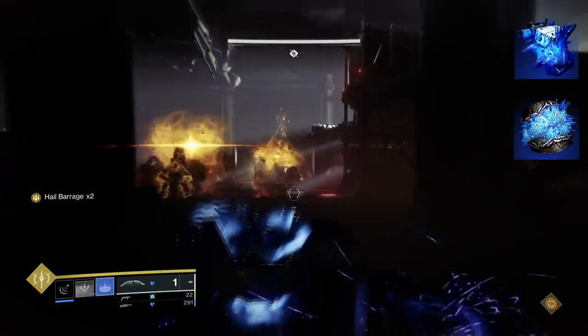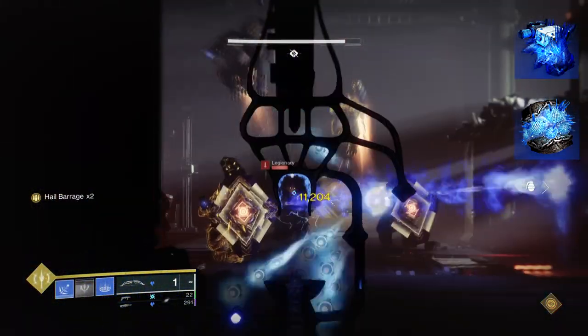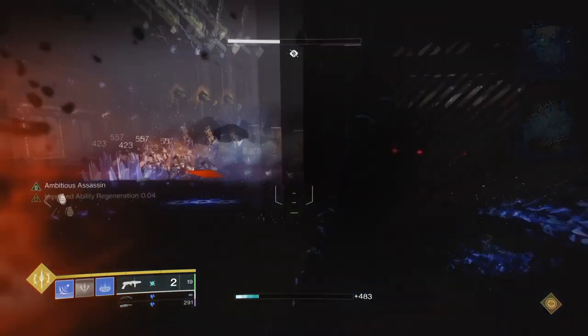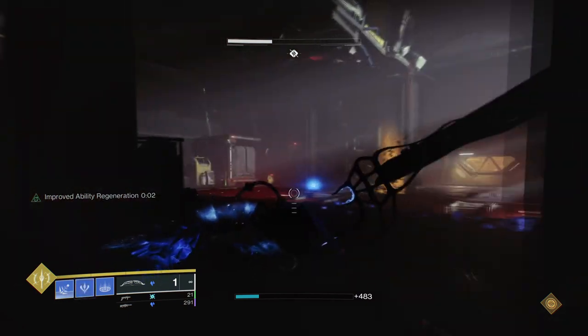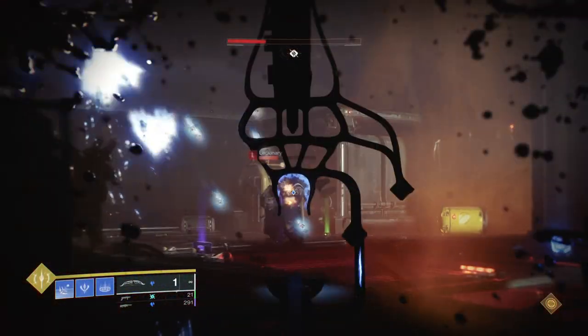To start, you're going to want to have Bleak Watcher so you can turn your grenades into stasis turrets, then you want Ice Flare Bolts so that when you shatter a target it will spawn seekers that will freeze others it touches. It's a nice and easy aspect section since you don't need to worry too much, as Bleak Watcher is the main aspect you really need.